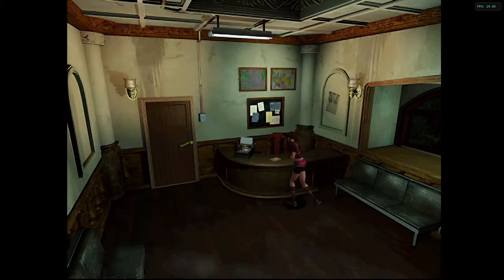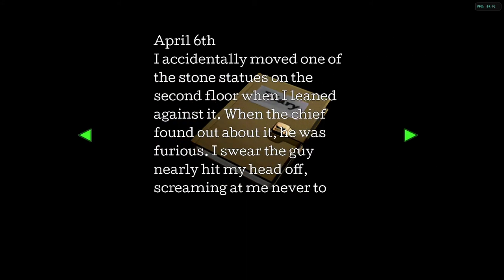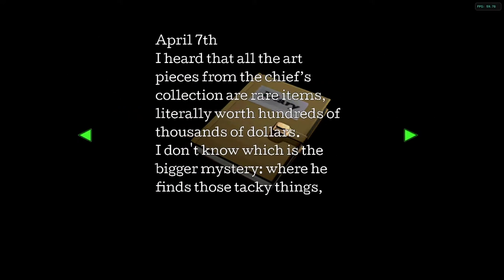There's the lighter. And here's the secretary's diary. She keeps more than one diary. 'I accidentally moved one of the stone statues on the second floor when I leaned against it. When the chief found out about it he was furious — he nearly hit my head off screaming at me, never to touch the statue again. If it's so important, maybe he shouldn't have put it out in the open like that.' Is that hinting at the player — like, hey, there's a puzzle there?